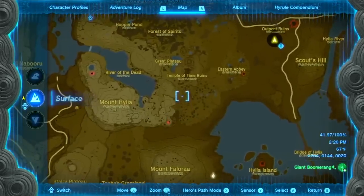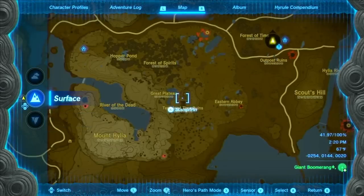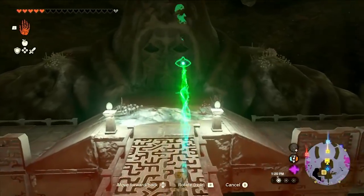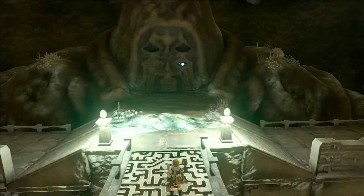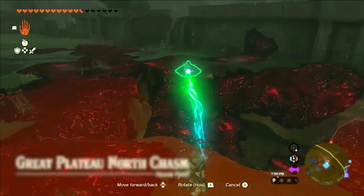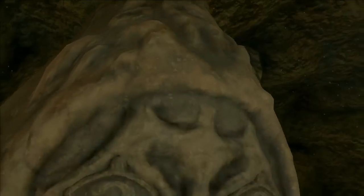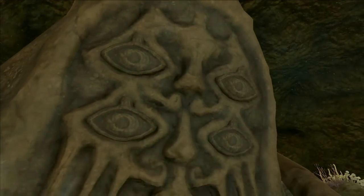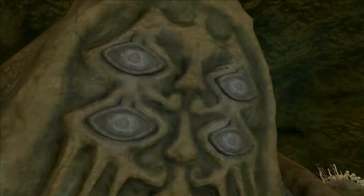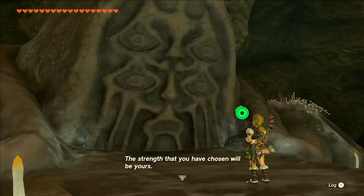There's one Bargainer statue under the Great Abandoned Mine, which is under the Great Plateau. This one requires you to grab all four of its eyes, which are scattered throughout the Great Plateau. This is required to get the Armor, but depending on when you do this, you will either get a Heart Piece or not. If you talk to this Bargainer statue and do the quest before you talk to any of the other Bargainer statues, you will receive the Heart Piece — but if you do not, he will not give it to you and you will not be able to get it later in the game.